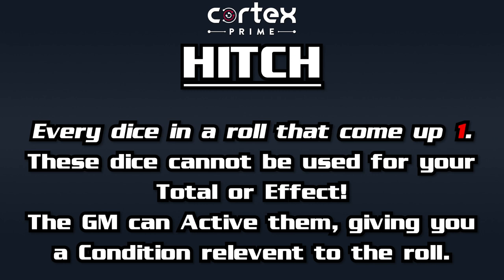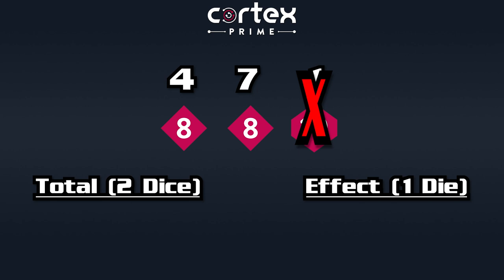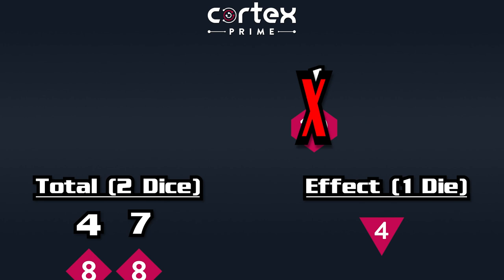On the opposite end, there are hitches. In a roll, any dice that come up as a one are called a hitch. The unfortunate thing about a hitch is that you cannot use those dice in your total or as an effect die — they are removed from your roll. If this brings your roll below three dice, then your effect die defaults to a D4. If all your dice are a hitch, that is called a botch and it means you just did the worst.